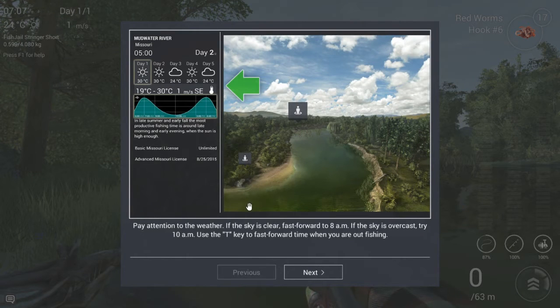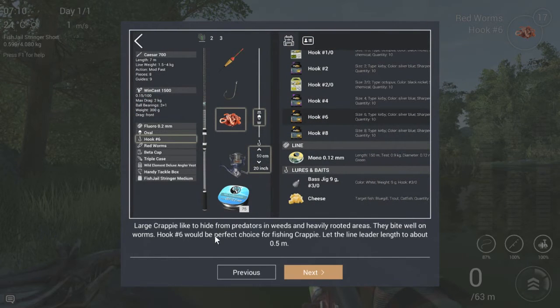Pay attention to the weather — there are handy tips in the menu. When you go to the map it shows the days, weather, and which times are peak hours. Peak hours simply tell you when most fish are caught. For the large crappie, the tips say they bite well on worms and hook number 6 is best, with a depth of 50 centimeters recommended. I'm sticking with 75 centimeters because I also want to catch bass — at 50 cm you can catch bass too, but they tend to lie a bit lower.